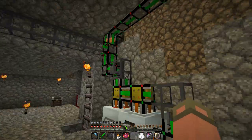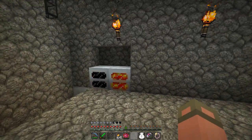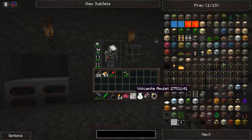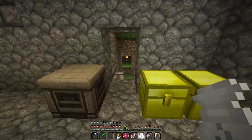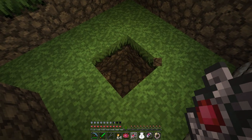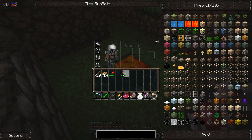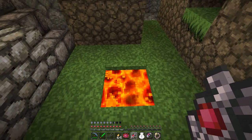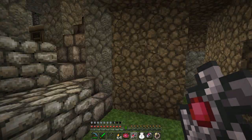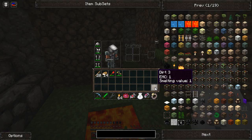The problem with that is I have to go to the nether every time, and it's just going to be a pain. But what I did figure out is that this volcanic amulet I made will actually make lava source blocks for me. So I thought to myself, why can't I just set this up with an automated system and not have to go to the nether? And I did do this — I was able to do this.